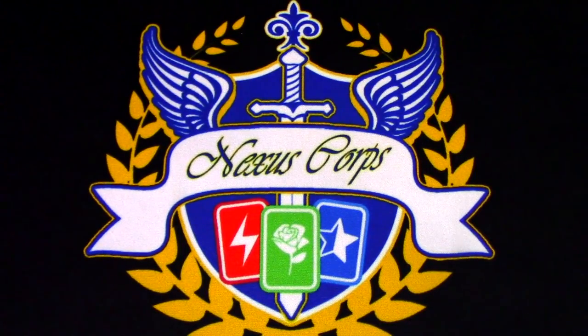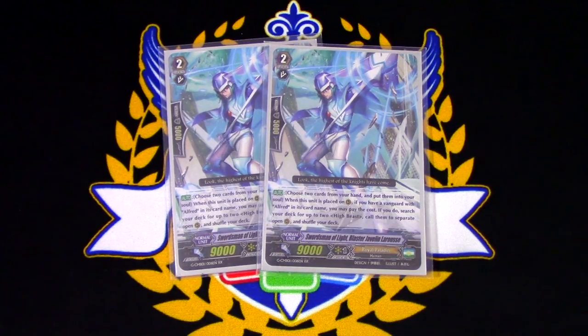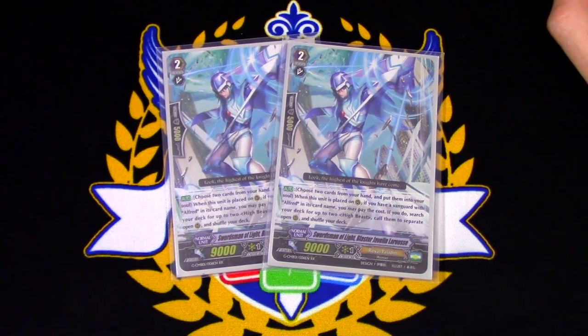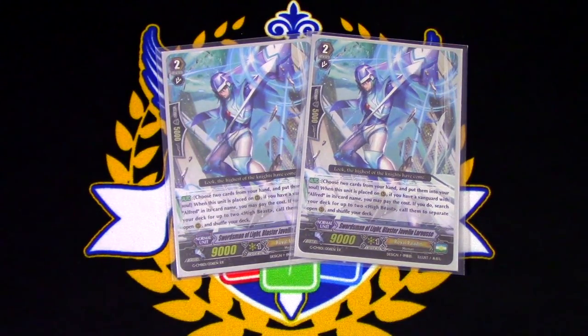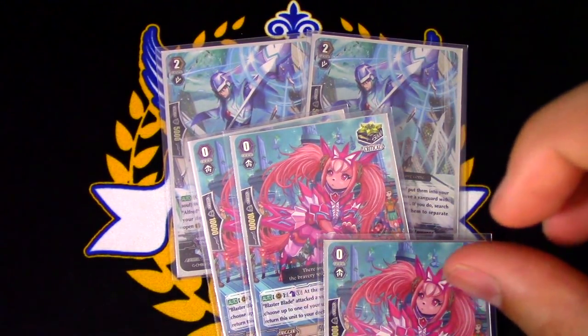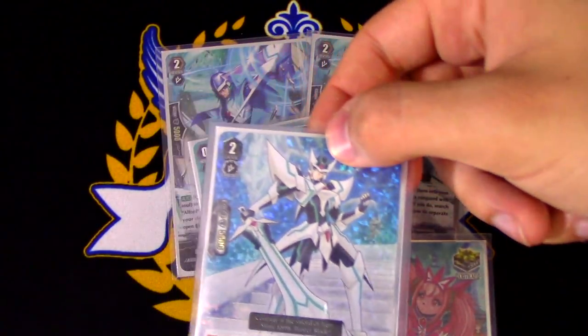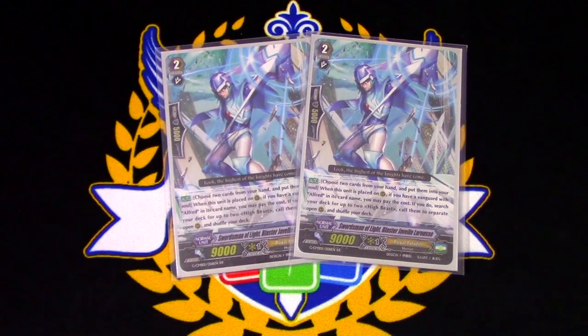For Grade 2s, I am running two copies of Swordsman of Light, Blaster Javelin LaRouche. I decided to run it because I am running Pack Goal in the deck — the deck does kind of run through Counter Blast pretty quick depending on how aggressively you're playing. I also like that this card is essentially helping you search out your Flogals, your Floral Paladin Flogals. Floral Paladin Flogal is the card that's going to be helping you re-stand your Blaster Blades, and if Blaster Blade has a bunch of gift markers on him and he's swinging for like 30 or 40 by himself, you can use Flogal, re-stand it, and do it again and again. Since Flogal puts itself back into the deck, you can use Javelin LaRouche to pull it back out.